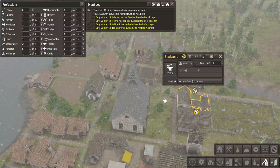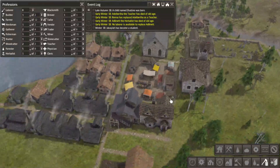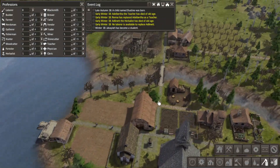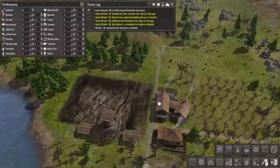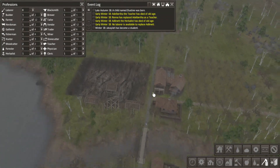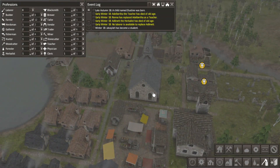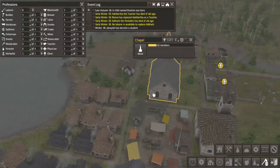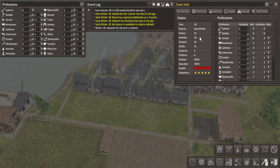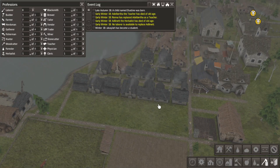I would rather have a reserve of tools before I try that. Having coal also means better tools that last longer, but you still need a reserve of iron in that case. You kind of just have ones and twos assigned to all of the various professions.